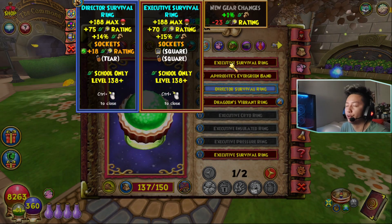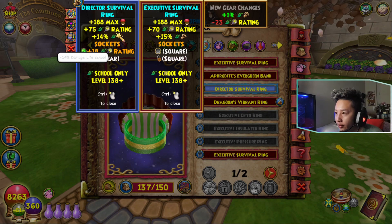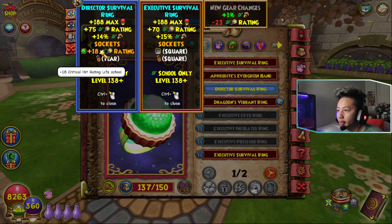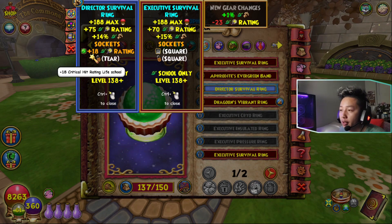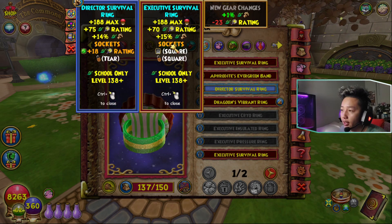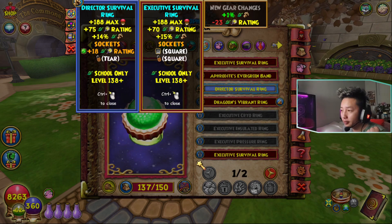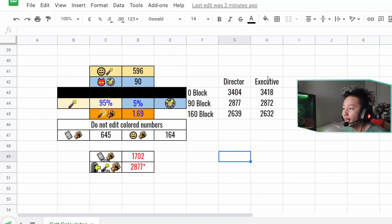Now I'm going to show you guys which ring is better: the Director's Survival Ring versus the Executive Survival Ring. With the Director ring, you're technically losing 1 damage but you gain 5 crit and a circle jewel slot where you can put pierce or crit jewels. With the Executive, you gain 1 damage and technically gain a damage jewel slot, but you lose some crit. Going back to the calculator: with 0 block rate, the Executive does more, but against 90 block rate monsters the Director starts doing more, and against 160 block rate monsters the Director is still doing more by about 7 damage. Overall, the Director is slightly better.